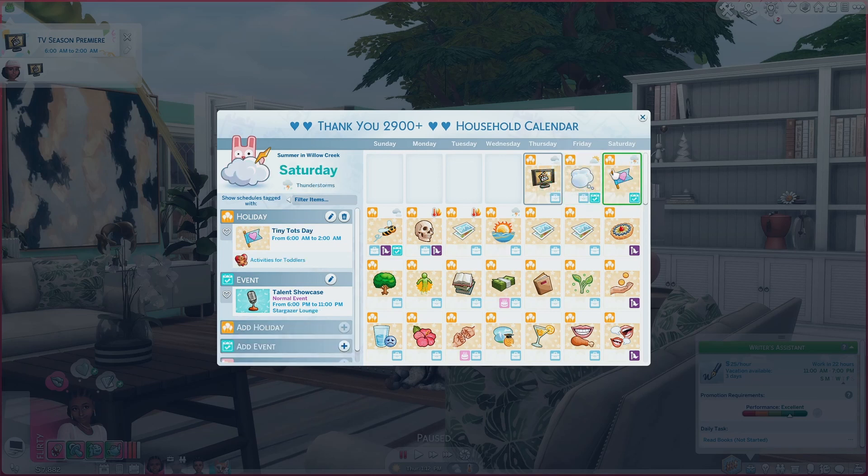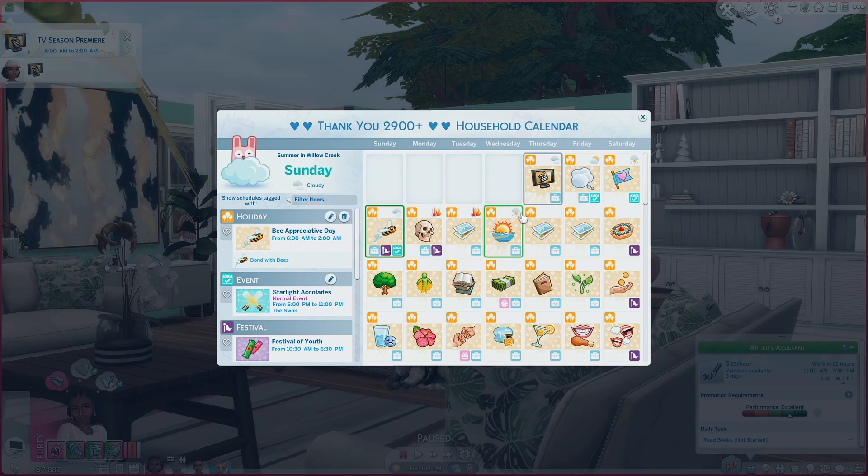Then I have Tiny Tots Day — a day for the toddlers to do things and play, because most traditions aren't really accommodating toddlers. So it's nice that someone has made traditions for toddlers, like playing in the ball pit. Next is Be Appreciative Day — it's all about the bees, bonding with bees. I don't fill up each day with a bunch of interactions, just one, because it can be annoying when sims don't complete everything and get a bad moodlet. The elated moodlet from this is a great long buff.